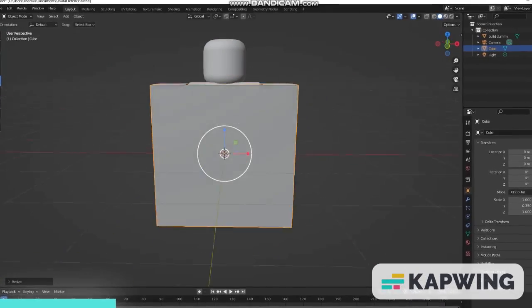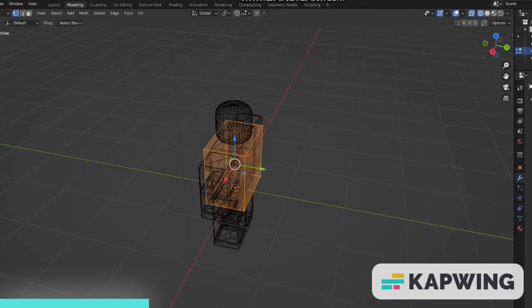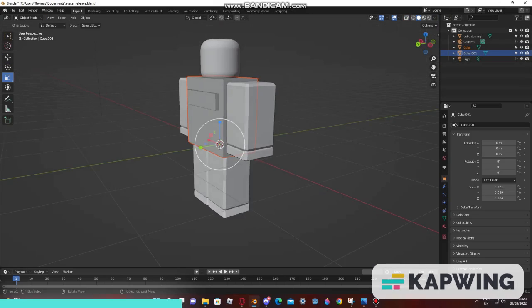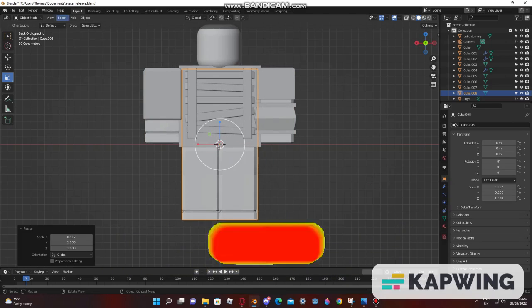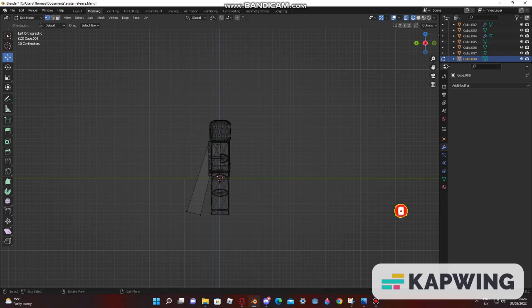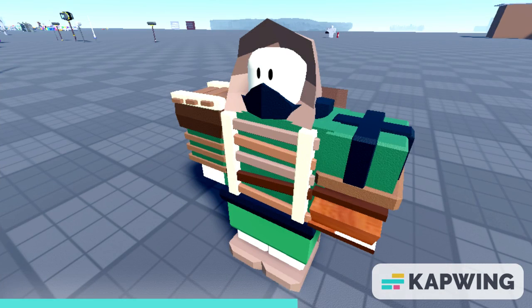First I made the torso. And there it is. Time to do some more things for it. I don't want to bore you with that so let's cut to the pictures. And this is it. How does it look? It was hard to make but I did it. Anyways, comment what you think of it.